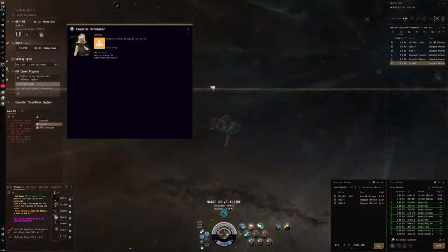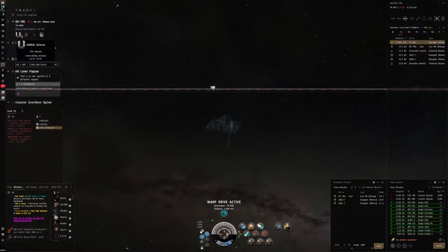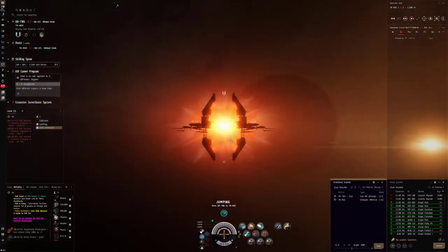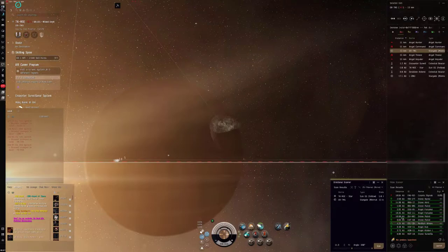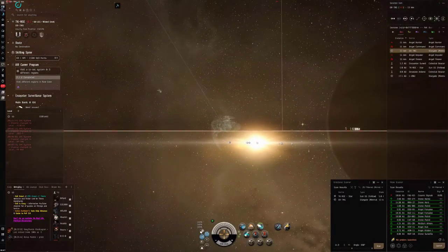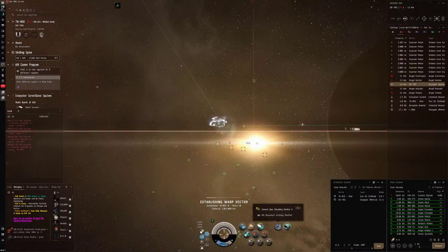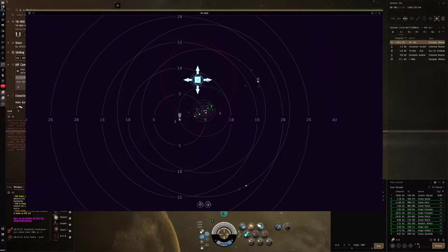Unreal Union - maybe these are renters? Legion of XX Death does have renters, so this might be a rental alliance. There's one signature here and no one's home. Part of me thinks it won't be a useful site, but maybe we can scan it down. Let's warp to a planet at 100, drop probes, and scan it quickly. It's only one signature, so we'll see if it's a site.